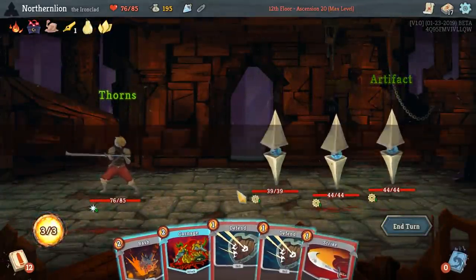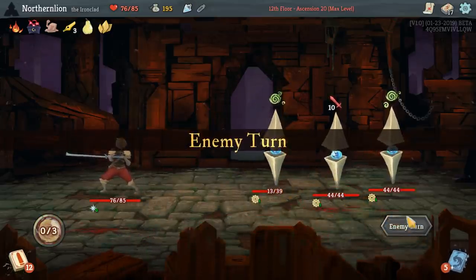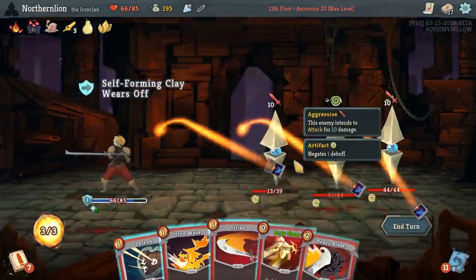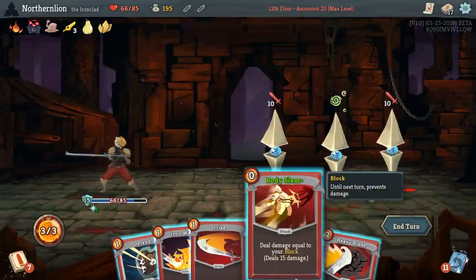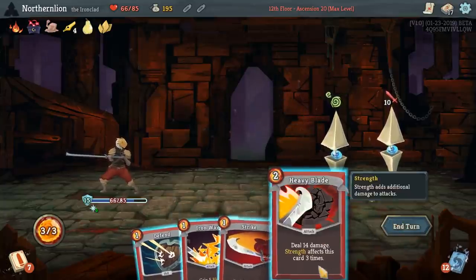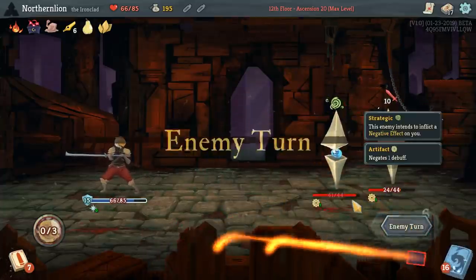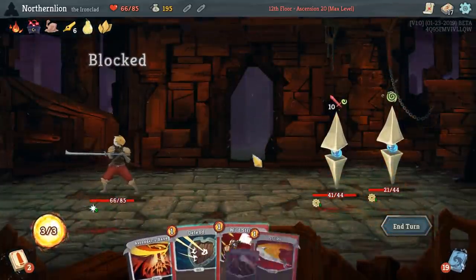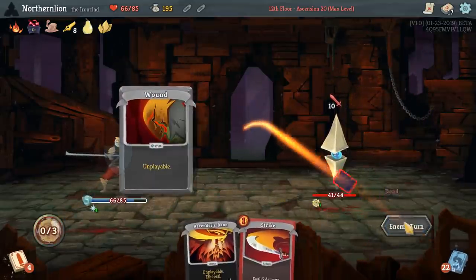Oh, these guys again! Hey now, that's not fair. Why not use the block potion? I'd much rather use it on a turn where we're going to be hit and we have a Body Slam. Like this turn, for example? Although now, to be honest, we won't need it. Who's our boss? I was hoping it would not be the Hexaghost. But having Bronze Scales is extremely good for dealing with the Hexaghost, of course.